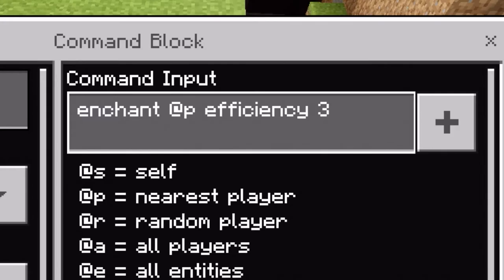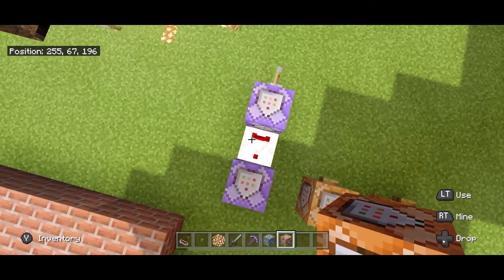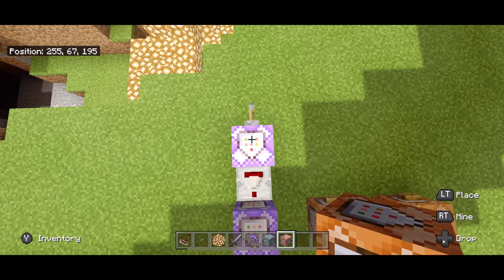Now, take the first command block, open it up, and type in this command: enchant, at p — unless there's more than one person on your server, then you want to put your tag name if you want all the control — efficiency 3.